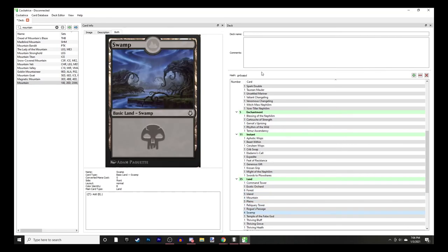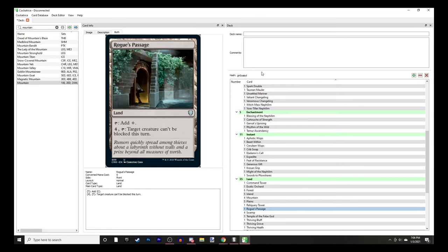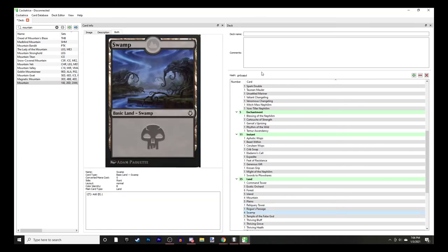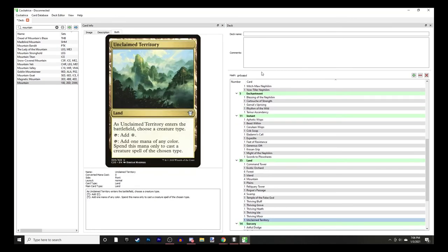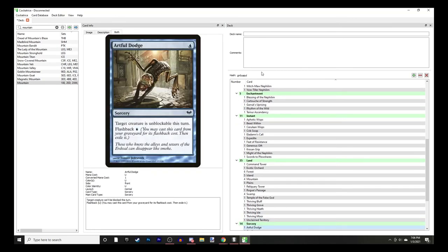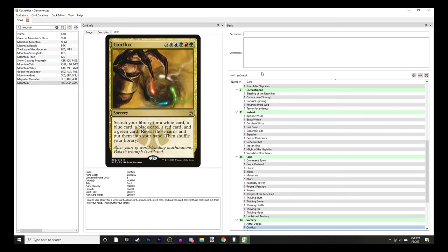Rogue's Passage makes target creature unblockable for the turn. Thriving Lands and Unclaimed Territory for mana fixing.